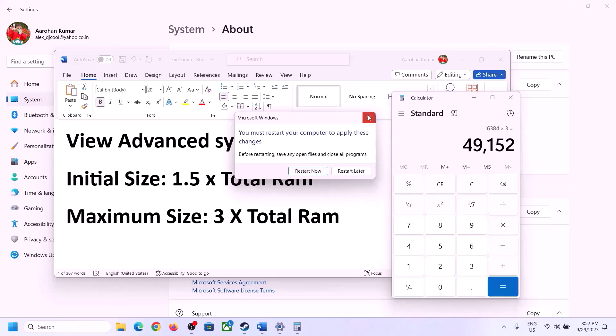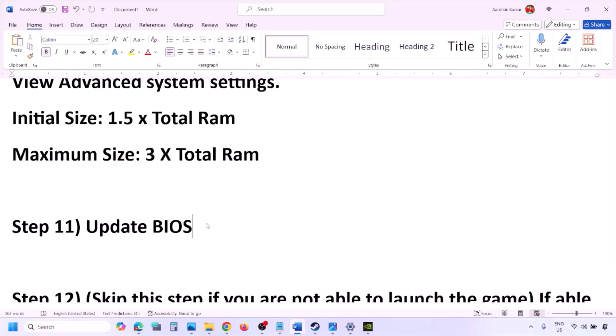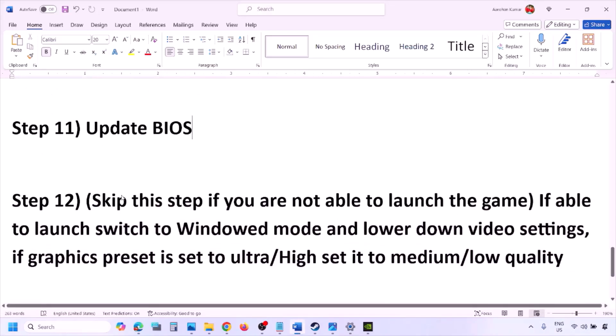The next step is to update the system BIOS. Go to your system manufacturer's website (e.g., Dell, Lenovo) and select your model number. Find the latest BIOS update on the software and drivers download page. For laptops, make sure the battery is above 10% and the AC adapter is connected before updating. Your system will restart during the BIOS update — do not unplug the power cable. After the update, log in and launch the game.